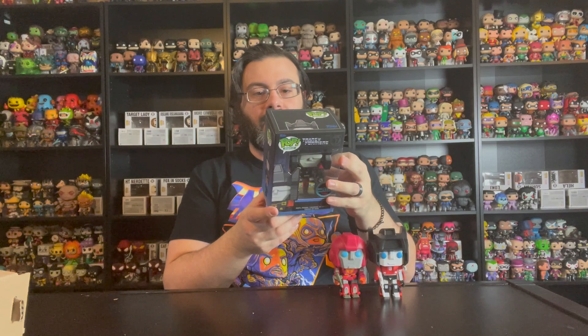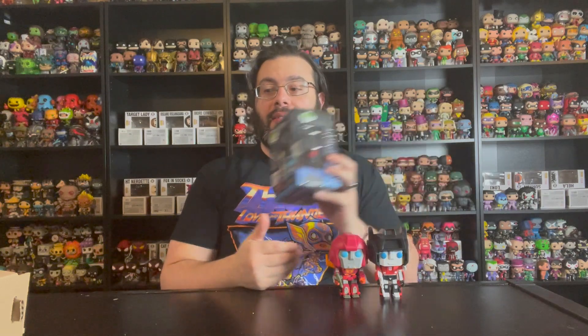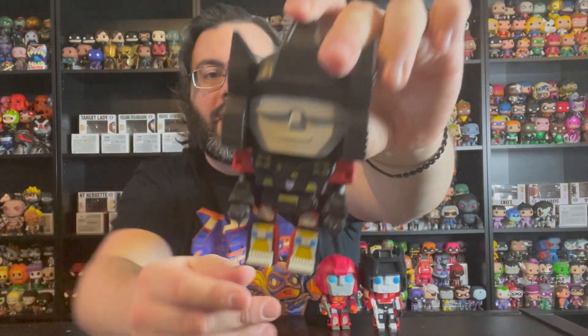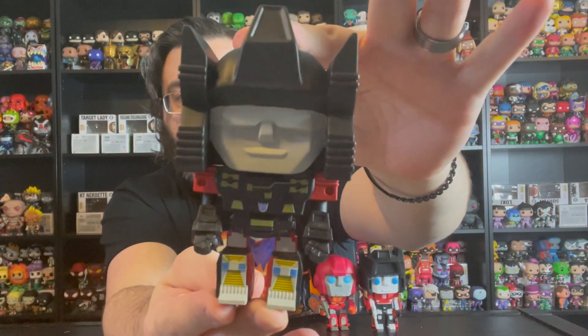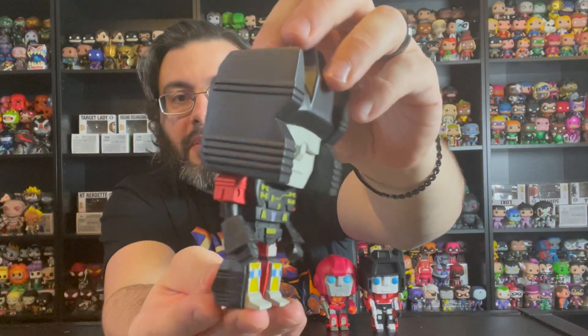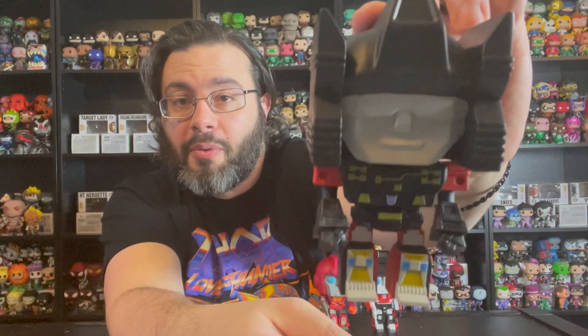Next up we have a Decepticon — one of the bad guys — and this is Rumble. 1550 pieces as well. Really cool to see them step out and do different, lesser-known Transformers. Here he is out of the box — not too much going on, just a straightforward standing pose with arms at his side, kind of blocky. But cool to have a Rumble Pop for sure.